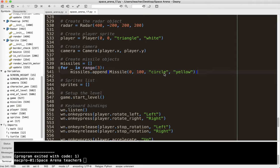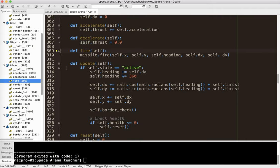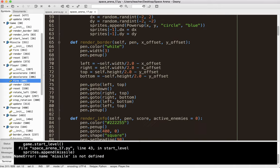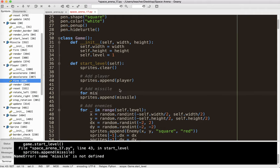Now if I try to run the program, I'm going to get an error because it's not set up for that yet. Let's go up to the player class and in our fire method — this is where it shoots — you can see it says missile. Now I have several missiles, so I have to check them: for missile in missiles. I also need to fix line 43 where I append the missile, changing it to for missile in missiles: append missile. That will add them all.